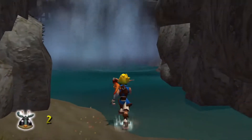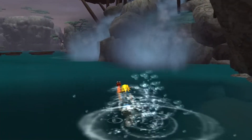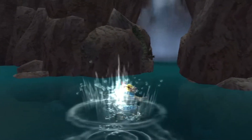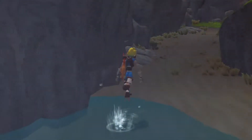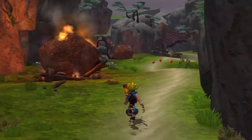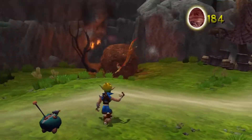Prior to fighting the monster, we're going to have to go to Boggy Swamp, which is a unique location in this set of levels. It features a new type of eco — I think it's an orange or red color — and you can actually shoot fireballs out. I always get those mixed up.